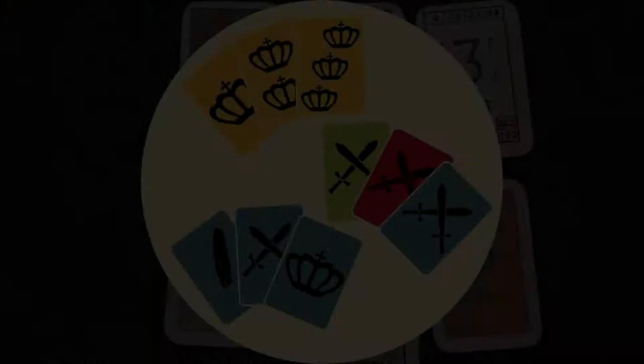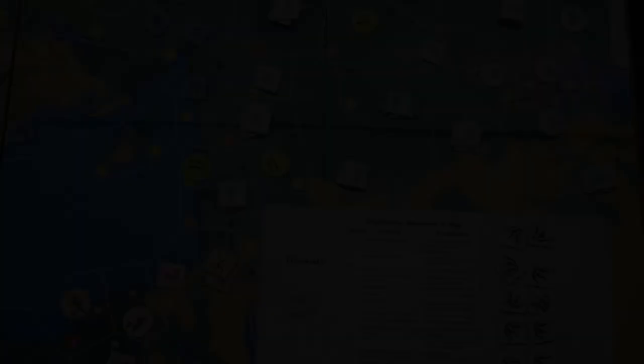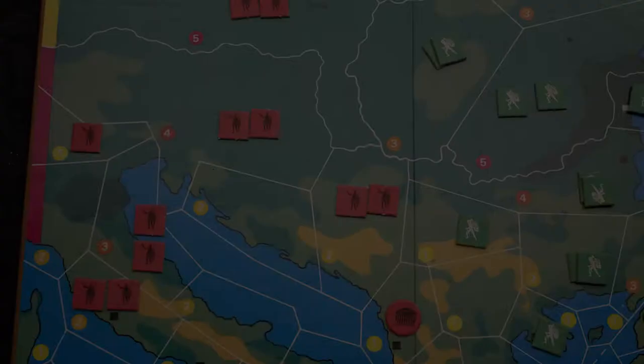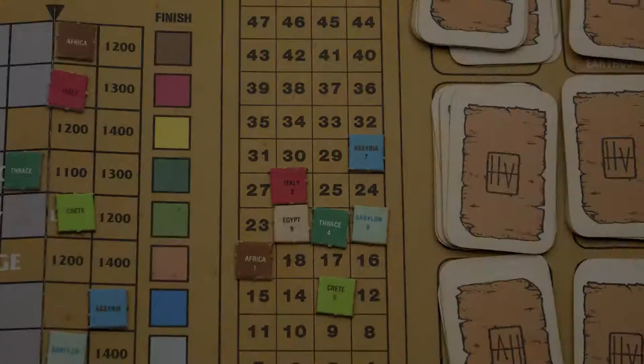Collecting sets of trade goods is key to victory. First off, you collect taxation. If you don't have enough to pay, your cities revolt and go to the player with the least amount of people. Then you gain population — one in a region with one unit and two in regions with more than one. A census is taken, and the player with the most units will move first.